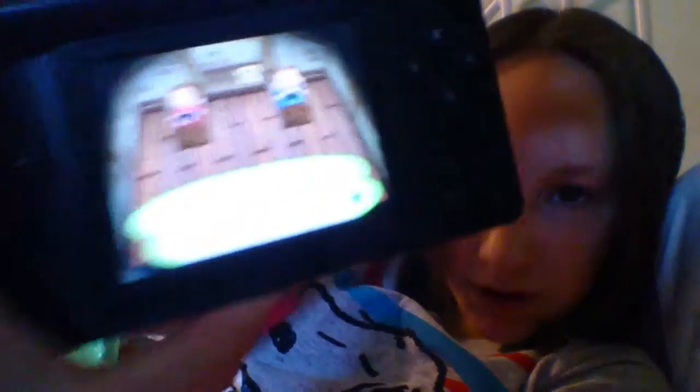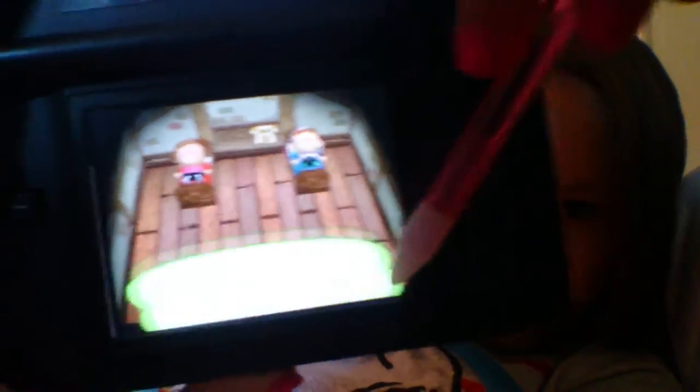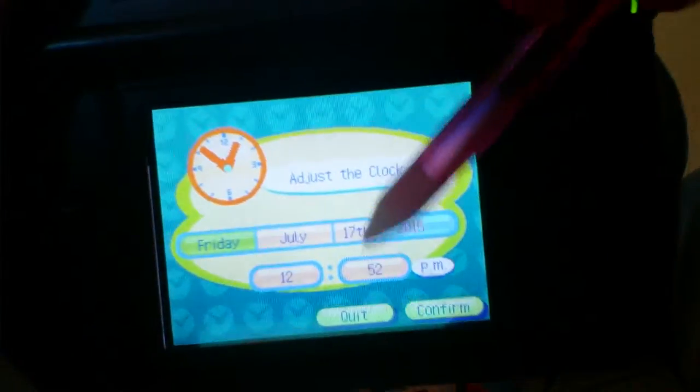just go to the little clock up here in your bedroom — see right there — go into it, and you can change your turn. There's an option. So you're just gonna change it to the 18th. It's a Saturday apparently now. Then you're gonna exit out of there.